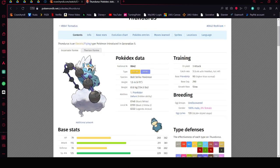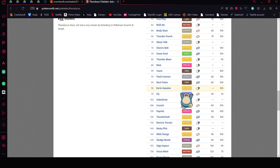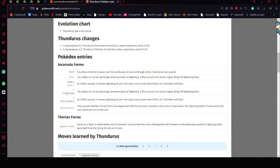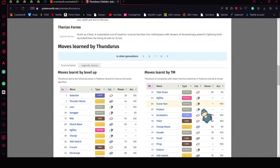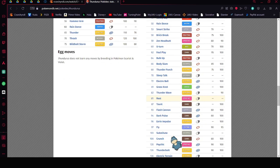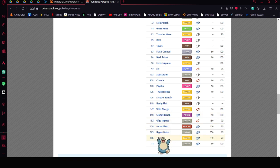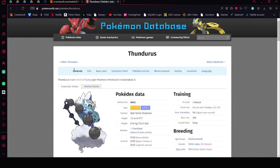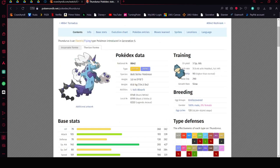Thundurus would be a good option as well. It has Prankster and Defiant — with Prankster you can set up screens quickly. It doesn't get Reflect, but you can do Wild Bolt Storm to get paralysis. You could do Thunderbolt, Charge Beam to boost yourself over time, and Protect to heal. Think of Thundurus as Zapdos but not quite as good, especially when it comes to the Static paralysis potential.